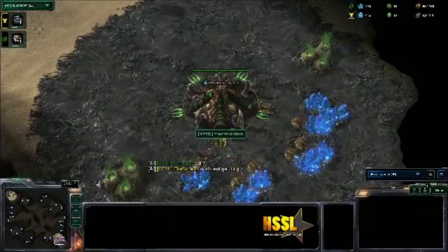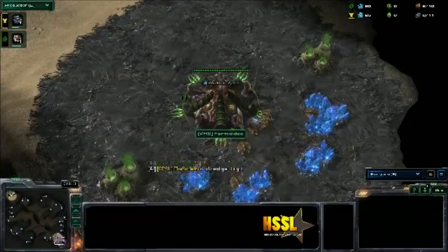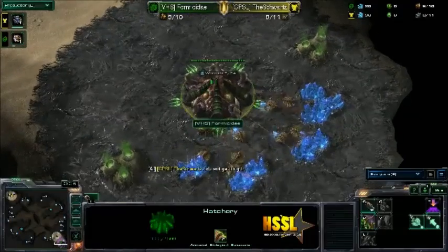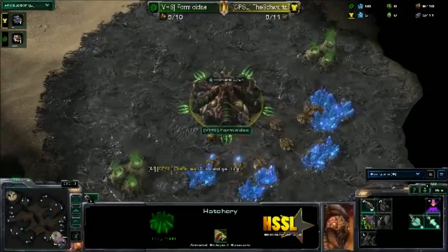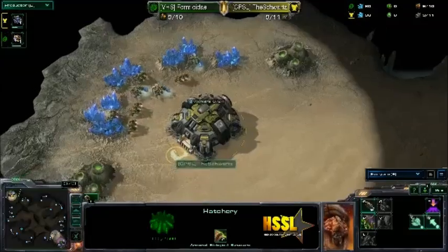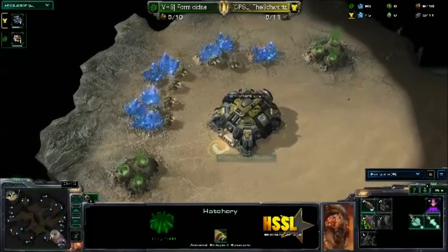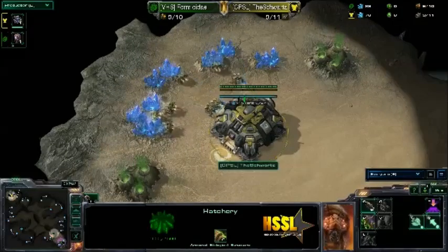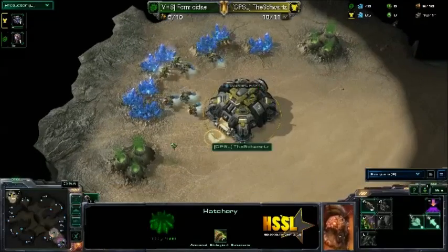We have Formus today, now coming up for Vandegrift High School. He is the Zerg in the bottom right-hand corner. And in the top left corner we have the Yellow Terran, the Schwartz, who beat Redjuice last round.